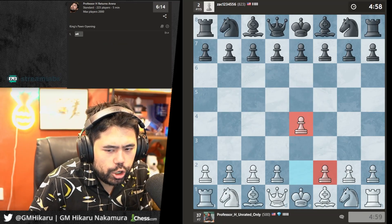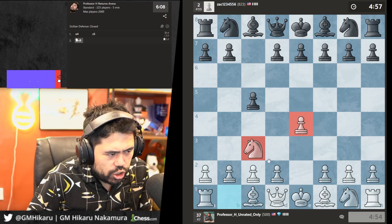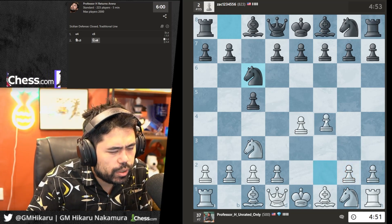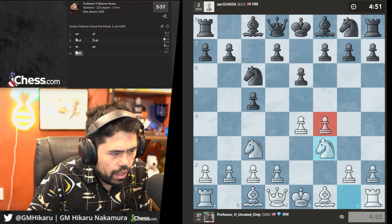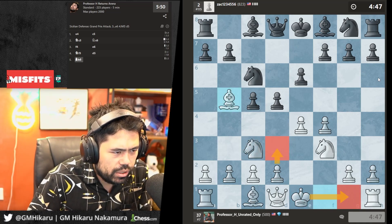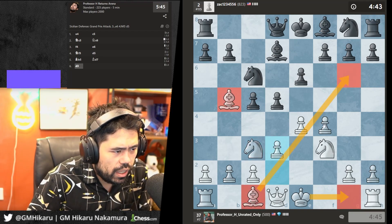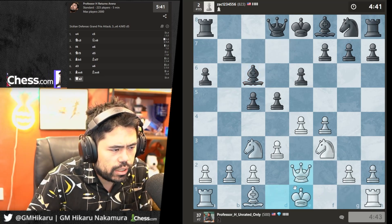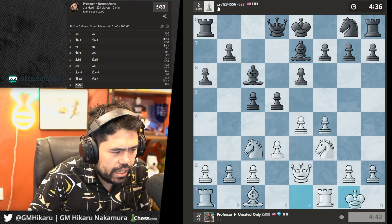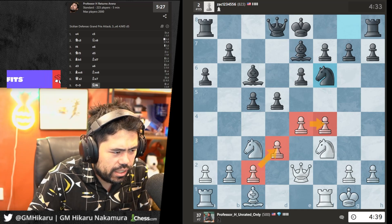Let's play e4, one more game. This was the opening I played as a child — the Grand Prix Attack. I still think it's very good at the beginner level. Let's develop the knights with these two pawns in front — very nice opening setup. Let's go Bb5, castle, then play d3, open the scopes. After d3 both bishops are developed, I can push f5 or e5 — very straightforward. Let's castle; I'll play Qd2 first so I don't let him trade the queens off.